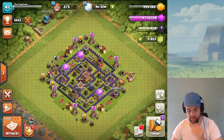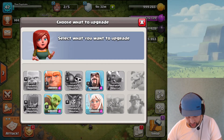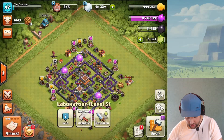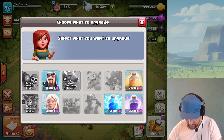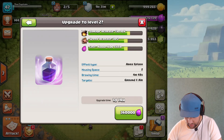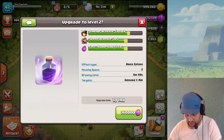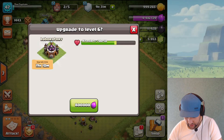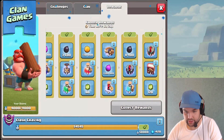We're back with a lot to do. The laboratory needs to be restarted — options are giants, wizards, healers, rage. I kind of want to do rage even though it's not the best upgrade time. We also need to upgrade the laboratory itself so we can keep researching troops — that's 800,000 elixir. Clan games are finished; we maxed out the points, which is great.